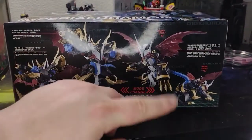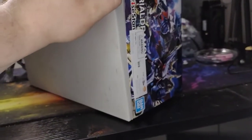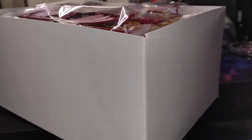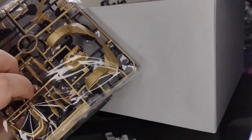You have fighter mode, changing to dragon mode, yada yada yada. Trying to get it open with one hand because I'm still working on a decent phone holder. So you get that red, the polycaps, the gold, blue, black, black, gold, instructions.